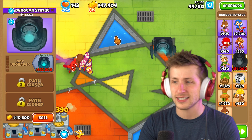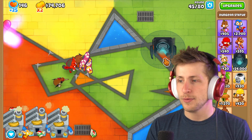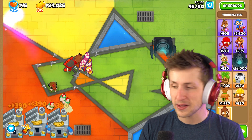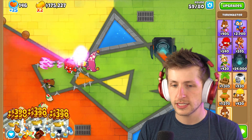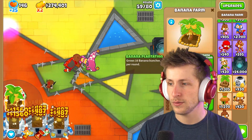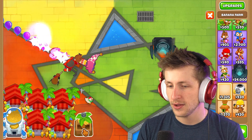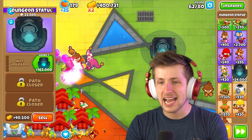Wait, we have $60,000 again - where did all our money come from? But now we have a dungeon statue, and you can also upgrade it to get level 1 and level 2. We don't really need that yet. We're looking pretty good now. Let's skip some rounds - let's skip up to around round 60. Let's get a banana central and a central market. We're just going to get all the banana farms.